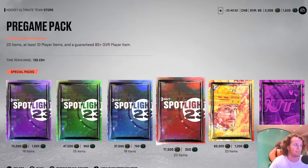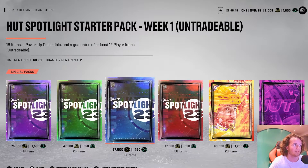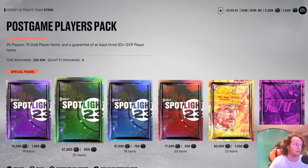The first one is a pregame pack — 17k coins, 350 points. The second one is the HUT Spotlight Starter Pack — 37k coins and 750 points. And the third one is 47k coins and 950 points.